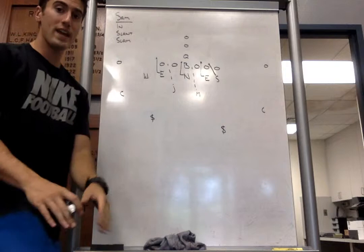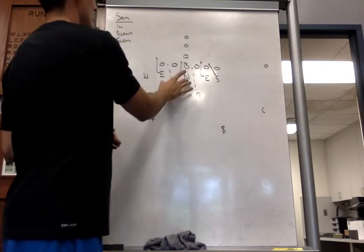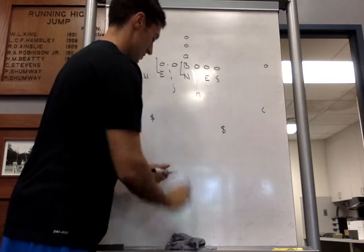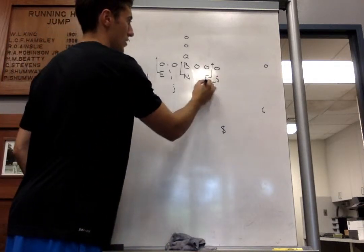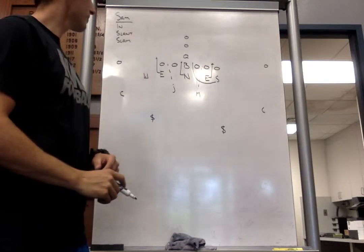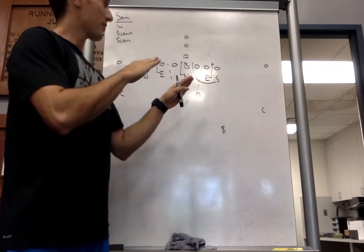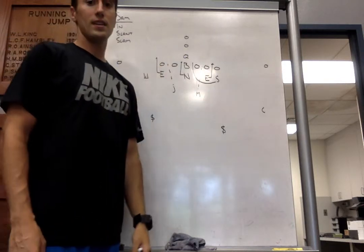Just like we went Will-Wham, we can go Sam-Slam. The nose and the end will still run Sam-Slant. The strong side end will slant into C-gap. Sam will long stick into A-gap. Mike will be responsible for B-gap. So our three line slants for Sam are: Sam-N — ends going into B; Sam-Slant — line slanting away from the Sam; and Sam-Slam, or just Slam — Sam's long stick into A and the end slanting into C.